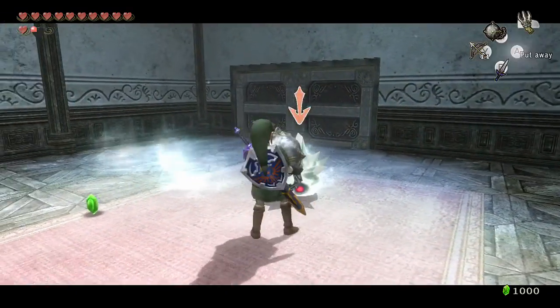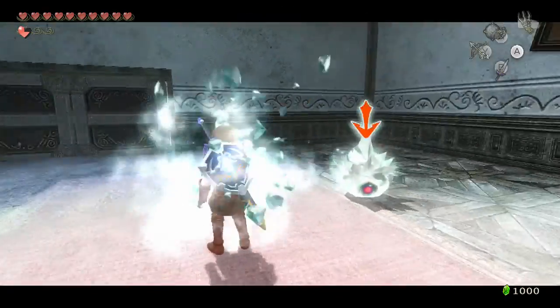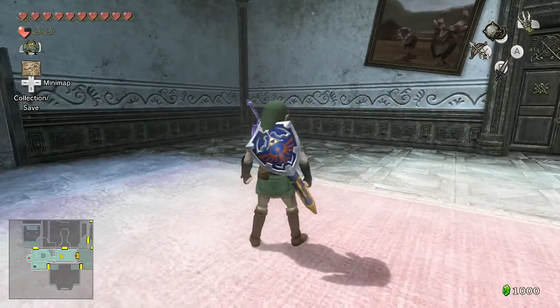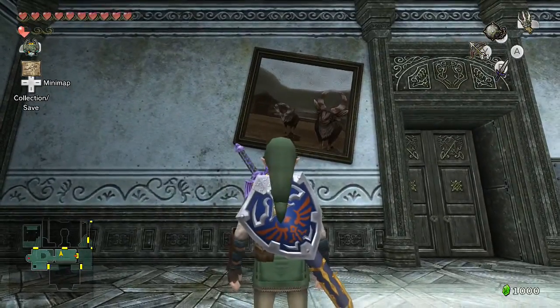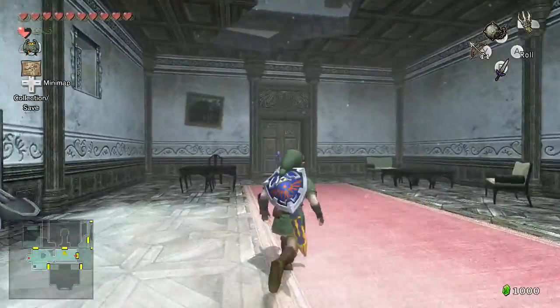I knew there were lots of interesting destructible objects in the game, but I can't remember everything. Oh, hello — Auradon goats, and it looks like it has a goofy grin.